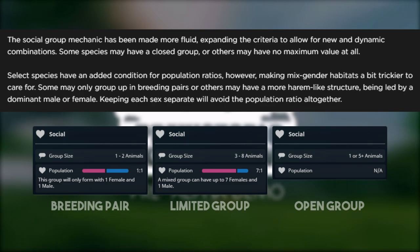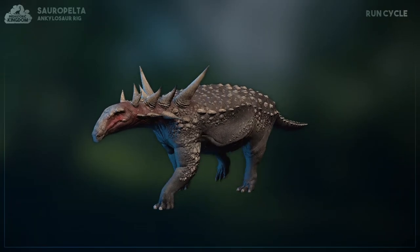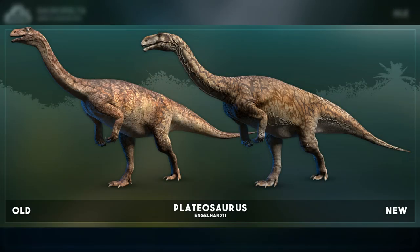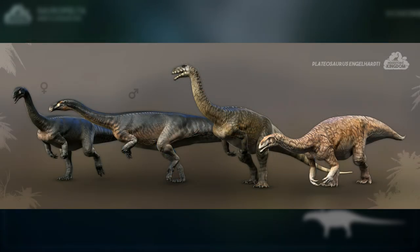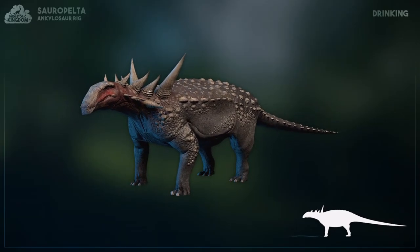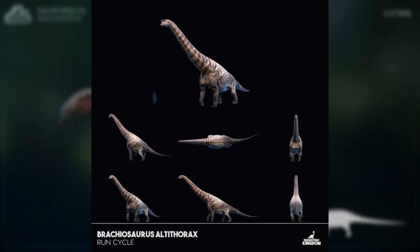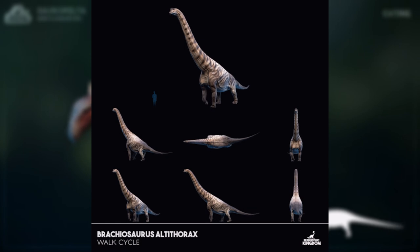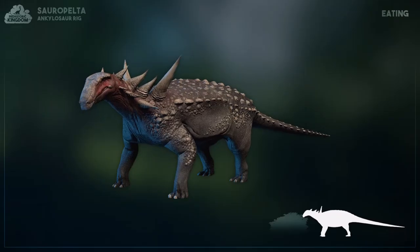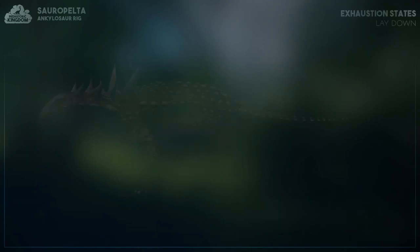Besides those two things, we also have new animal showcases. They like to do this every month — they go in and update the models of some creatures. We have an updated Plateosaurus model, and that's it — not too many animal showcases. There really hasn't been too much talk about creatures since they finished the full species profile listing from 1 to 50 about two devlogs ago. Along with some new animations for the Ankylosaurus and Brachiosaurus, we also have new footage of the Brachiosaurus actually walking — a walk test. It is everything. It's beautiful.